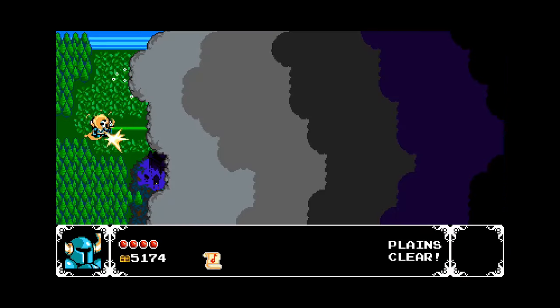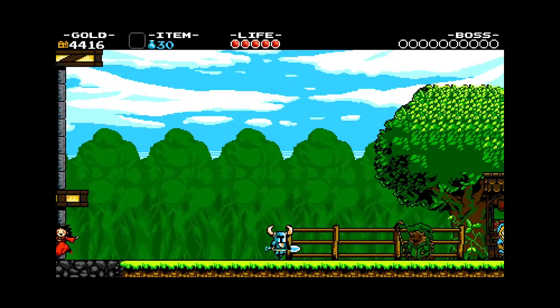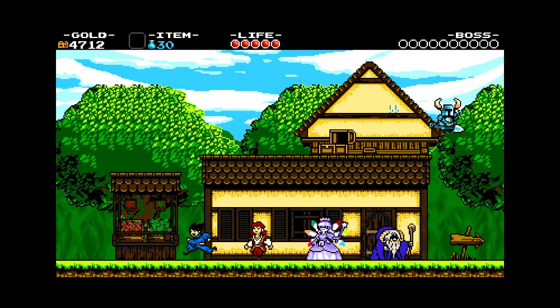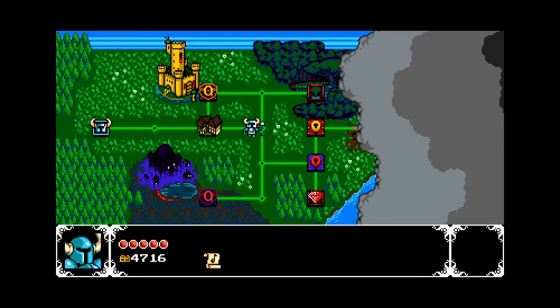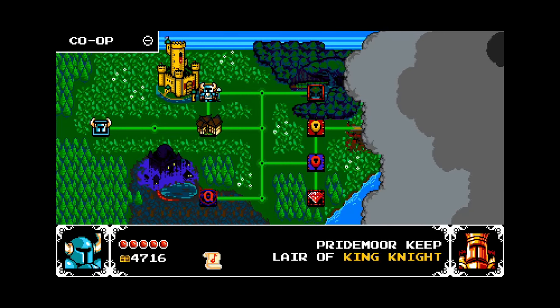After he's defeated, he runs away like a little sissy baby. We can finally get to our world map where there's one more thing we have to do before the game opens up. We just have to run through this town — I'll get to it more later. But now we have a choice to make. The way forward is blocked off until we unlock two of these locks. To do that, we'll have to beat these levels: Pride Moor Keep, the Lair of King Knight, or the Lich Yard, the Lair of Specter Knight. You must do both in order to progress.